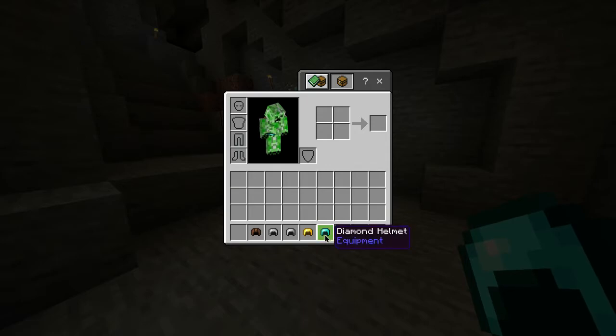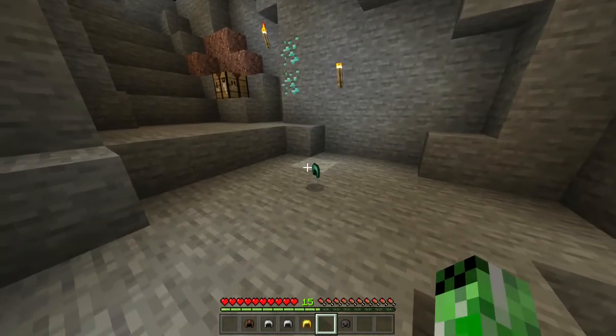Also in this game, alongside the diamond helmet, you have a leather cap, a chain, iron, gold, and netherite helmet — all of which have different durabilities. But for now, you have yourself a diamond helmet.